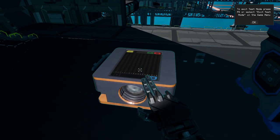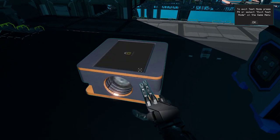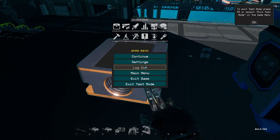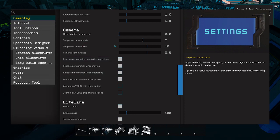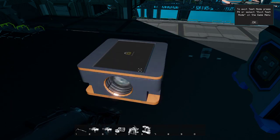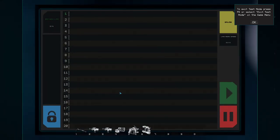You'll realize it's going to be very hard to edit this board from where we currently are. To fix this, press Escape, go into Settings, then Gameplay, scroll down to Camera, and enable 'Zoom in on Yoel chips when editing' and 'Zoom in on Yoel chips after unlocking.' Now when you hold F to drag the lock down, you'll zoom into the board and can press Tab to unlock your mouse and start editing the chip.